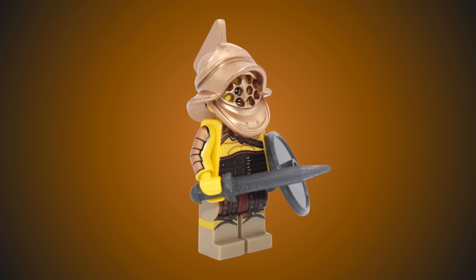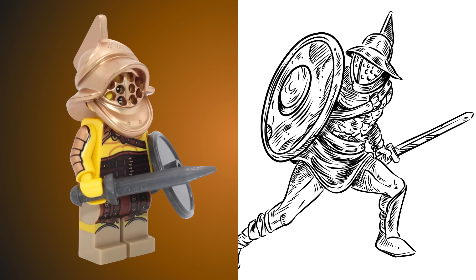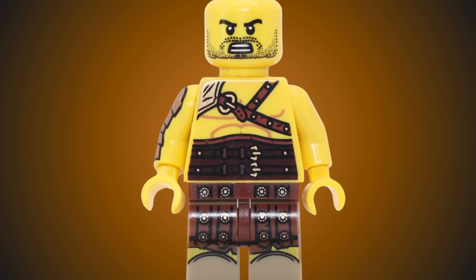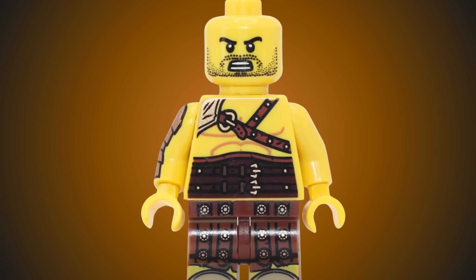To go up against him is the Gladiator from series 5. He is very similar to the Murmillo gladiators and wore a Cassis Crista helmet. He also wields a pearl dark gray sword and shield. His bio mentions he is getting sick of being poked by the end of a trident, which could be a possible reference to the Roman Gladiator.